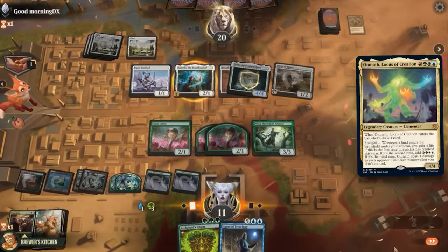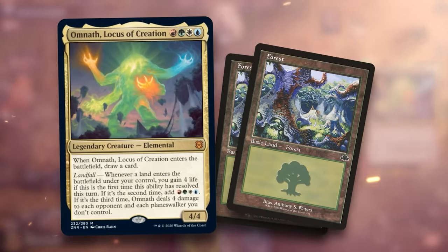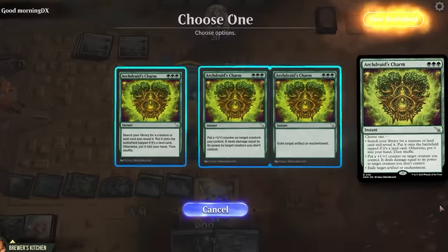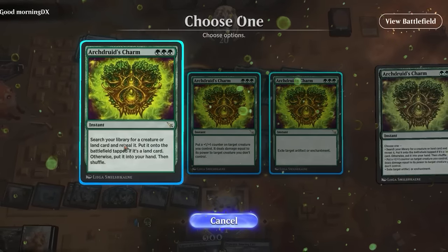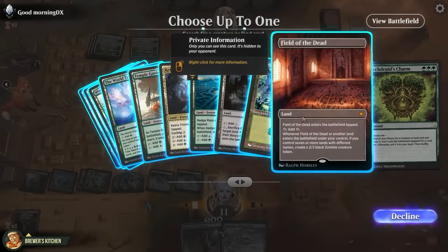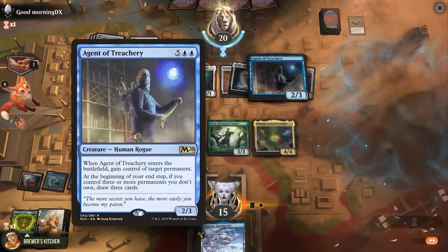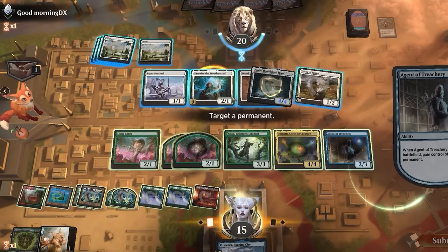When Omnath enters we draw a card, the first land that enters every turn will gain us 4 life, the second one will get us 4 mana, and the third one will dome our opponents for 4. Enters the battlefield, draws a card. We still got 6 mana left — use 3 of it to cast Arc Druid's Charm, a lot of modes on this one. Let's search our library for a creature or land card, put it onto the battlefield if it's a land and into our hand if it's a creature. We're just gonna get a land to cast the Agent here. Field of the Dead enters the battlefield, Omnath gains 4 and 4 mana — just enough to cast Agent of Treachery. When it enters the battlefield, gain control of target permanent.